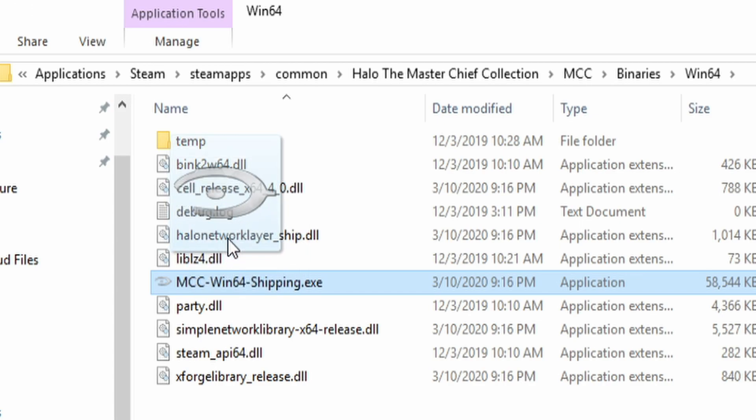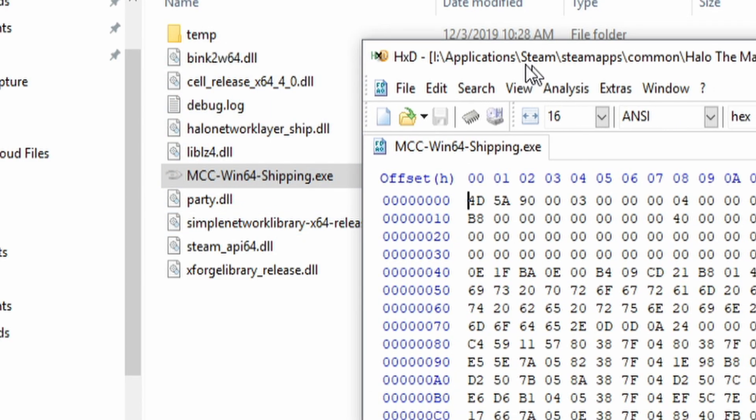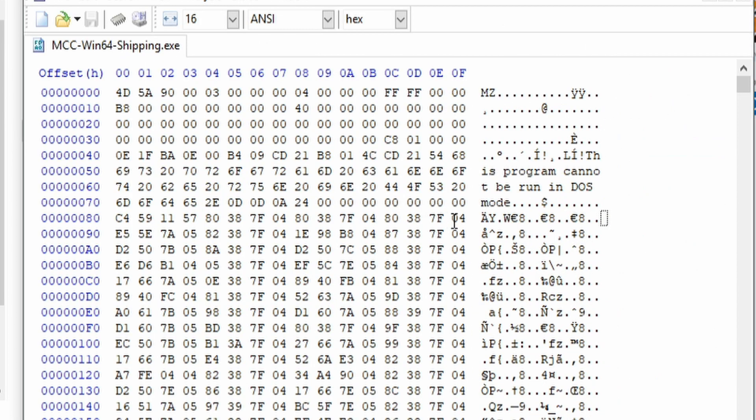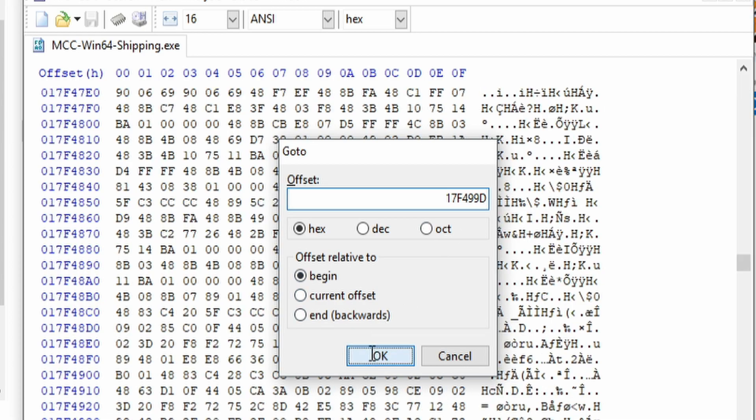Now you'll see the file MCC-Win64-Shipping.exe. With Hex Editor open, go ahead and drag the file into it. Now go ahead and copy this offset that I will have in the description. Hit CTRL-G on your keyboard and then paste in the offset, and hit OK.